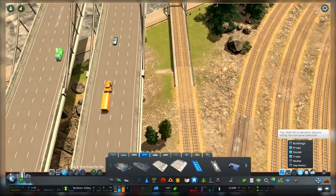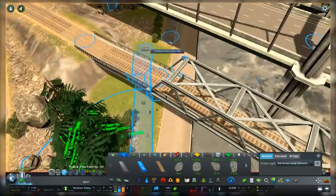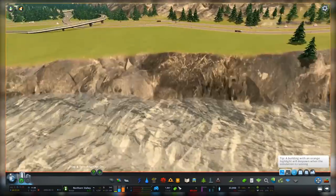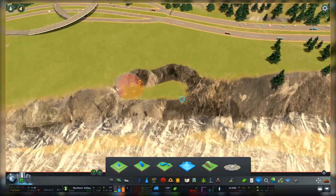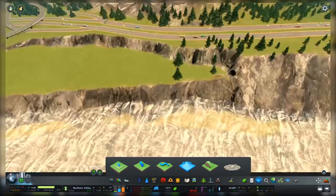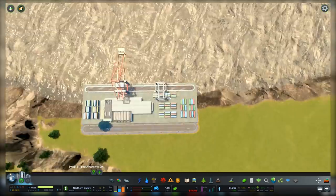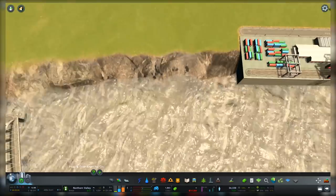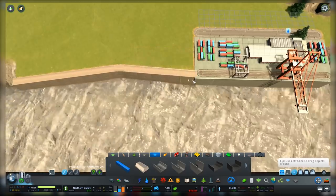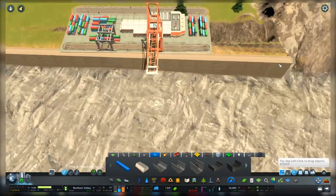Originally, we had plans to put the harbor on what we dubbed the north end of town, opposite the dam side of the map. We were going to do a lot of terraforming and make an artificial space for a harbor, but I decided the area we're working on right now is actually going to be a way better spot. It connects straight up to the already existing invisible boat path network the game has, and it also makes a lot more sense for our train lines.